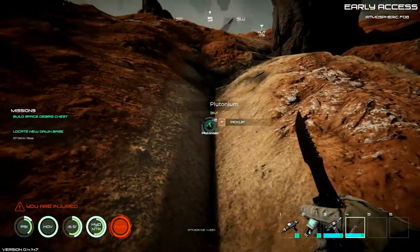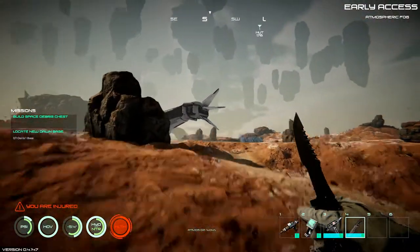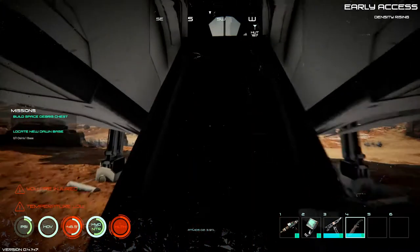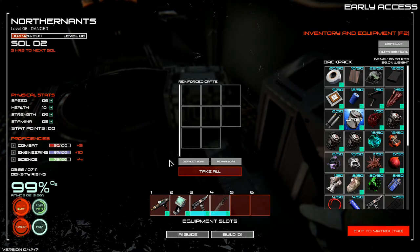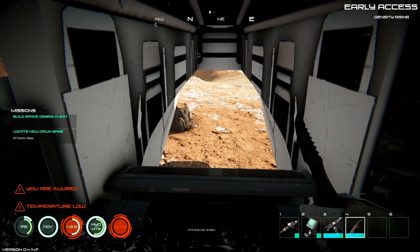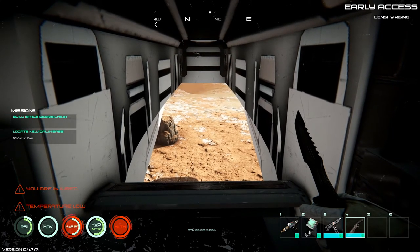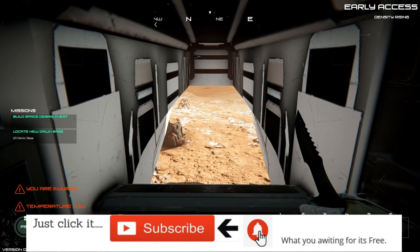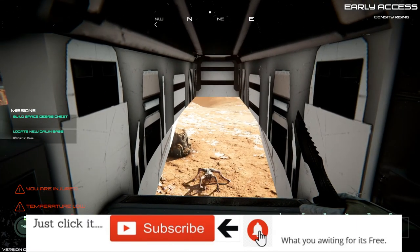Gotta remember, just click F to pick these up. Plutonium! Let's jump into the ship — you can't fly it, but it does have a container in here with some ammunition. Okay, I think what we're gonna do is call this episode here. Hopefully somebody will know where the base is. I will probably work on the next video tomorrow — so if you're able to give me a general direction from the ship where the base is, that would really be great. Thank you for stopping by Northern Ants, I really appreciate your watching, you have a great day and we will see you in the next one.